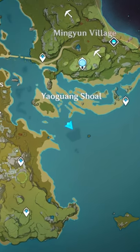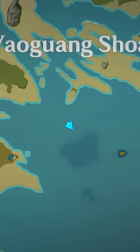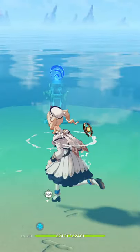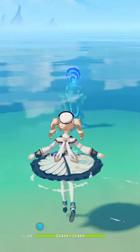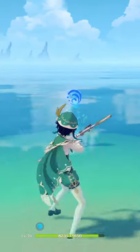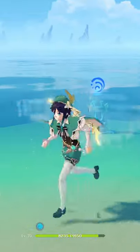Sometimes you come across things that you may just have no idea how you can get them. If you take a look here, you can see this little obelisk that is underwater — it's pretty hard to actually hit. You can't shoot any kind of arrows at it or do anything like that.